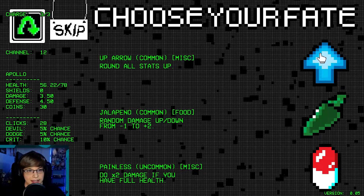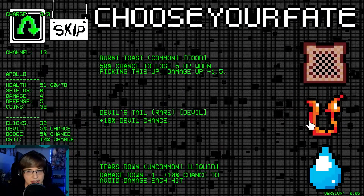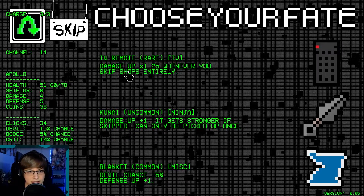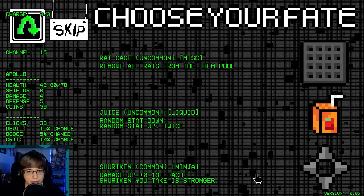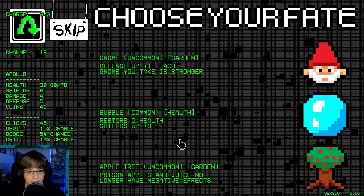Round all stats up — that's probably the play here. Plus 10% devil chance — we'll do that. Whenever I skip shops entirely, damage up — that's a really good one. Remove all rats — we don't want rats. Rats are lame.